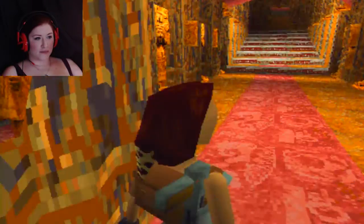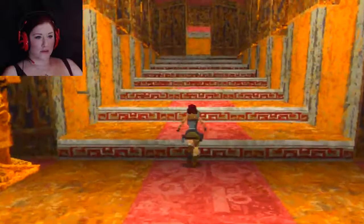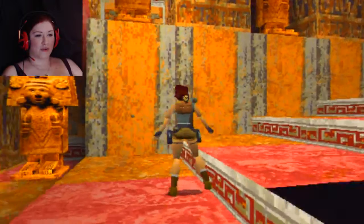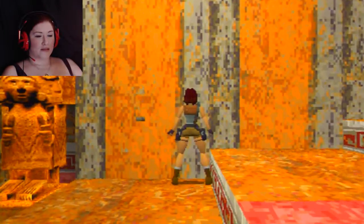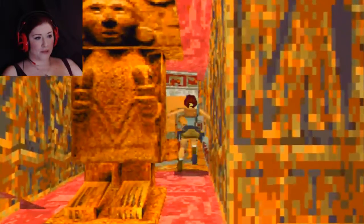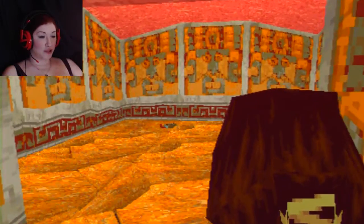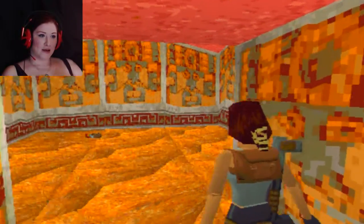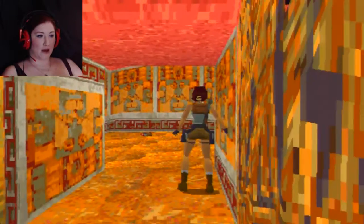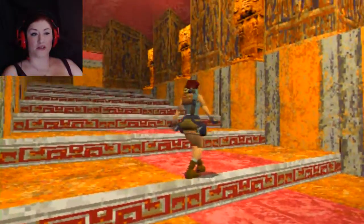Oh yeah, the blow darts. You can just jump kind of out the way of these. But there is a secret up here if you can be bothered to figure it out. Because you do this and you get behind this little door, and then there's just shotgun shells but there's a medipack underneath the broken thingamabob — the broken floor. There's a medipack if you can figure out how to get through the spikes. But I'm not going to do that, I just showed you because I knew where it was.